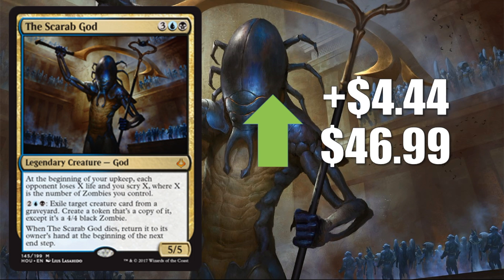Coming in at number one is The Scarab God again, up $4.44 to $46.99. The card's awesome — it's the real deal, showing up in a number of great builds in Standard, and the price continues to tick up. I do think it will continue to tick up for a few more weeks, especially as we get closer to the Pro Tour where it will see some camera time. Be careful with this one though — this is an extremely high price for a card printed as much as this one has been. After the Pro Tour, expect this card to start coming down and stabilizing.